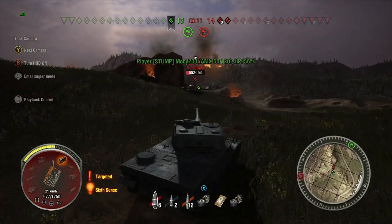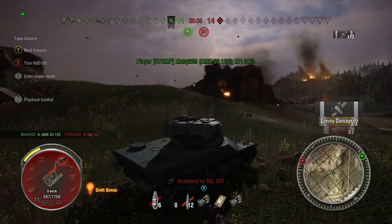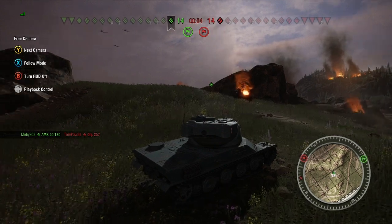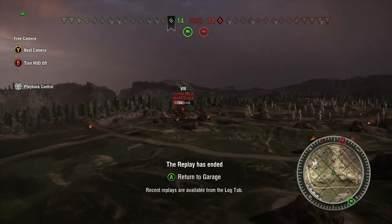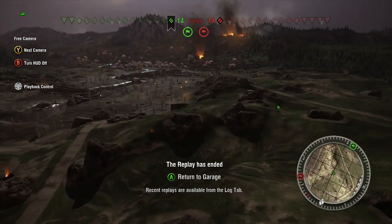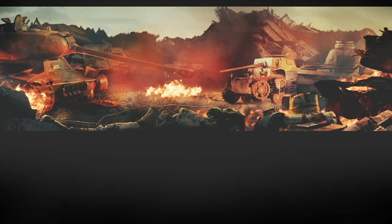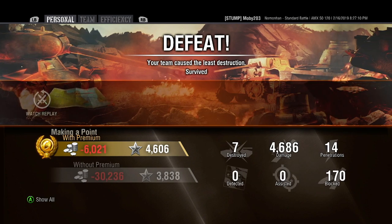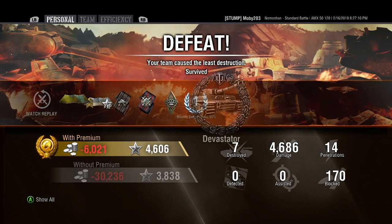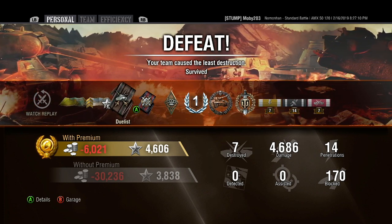Here he is — the Object is here, he's not on the flag. He's gonna be coming after me. Two shots, clean him up. There's only five seconds left — the game's over. I think they did more damage. One to one at the end. When it's a tie on conquest, they go by who did the most damage, and we didn't do the most damage. Seven kills, fourteen pens, 4600 damage. I only blocked 170, which is fine.